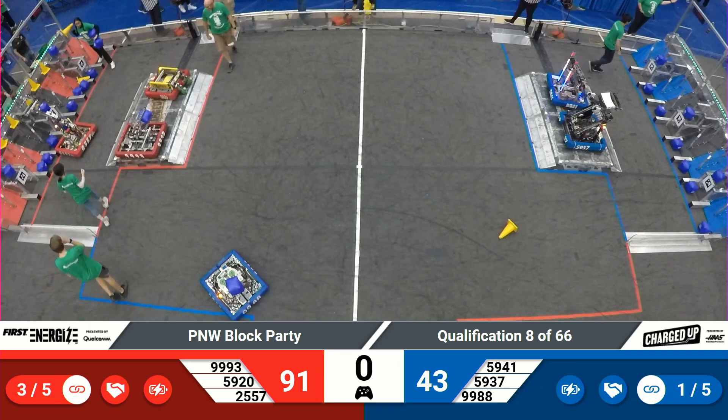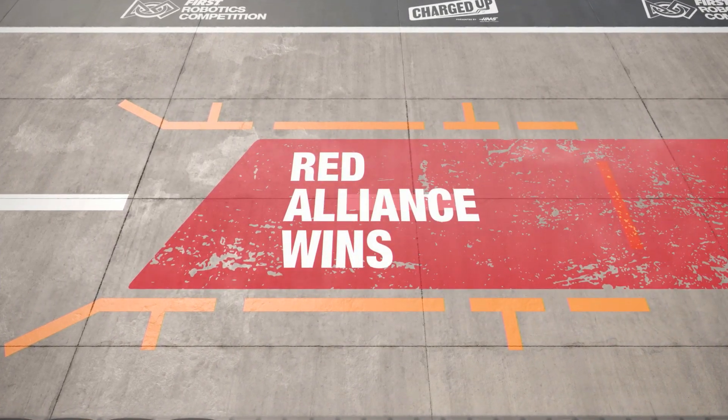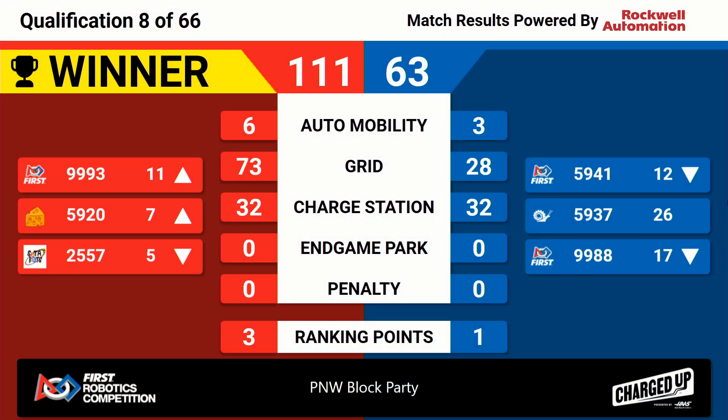Scores are certified for match number eight. Victory in that match goes to the Red Alliance, 111 to 63 — your final score — with three ranking points going to the Red Alliance. The Blue Alliance walking back to their pits with one ranking point in hand. We'll be back with qualification match number nine.